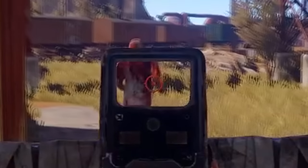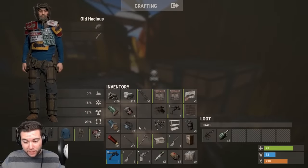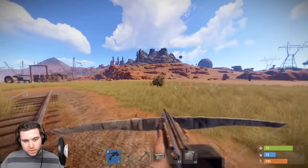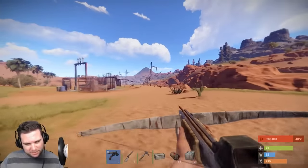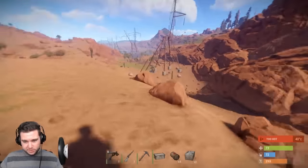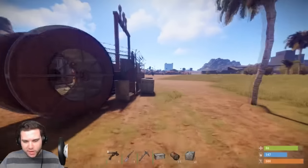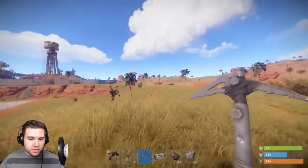Found a wood base that's nearly broken — going to need to repair it. Dropping a storage box in the bush since I'm not streaming. No good bushes in the desert to hide things. The problem with these Terminus-style servers is you want to keep everything because it can all be scrapped down for resources. Going to hit up the recycler to clear up inventory space.